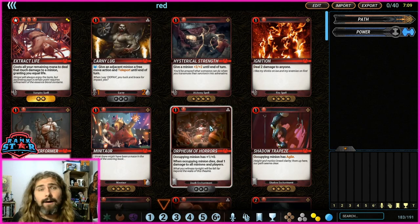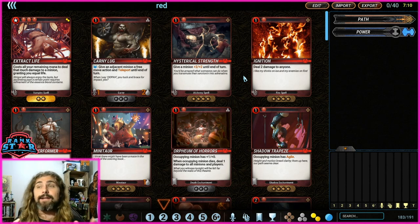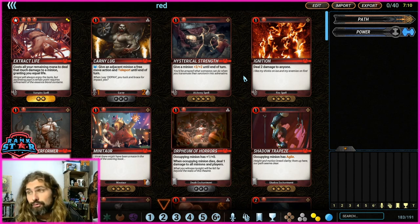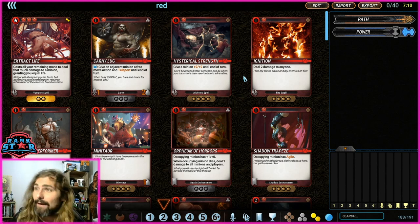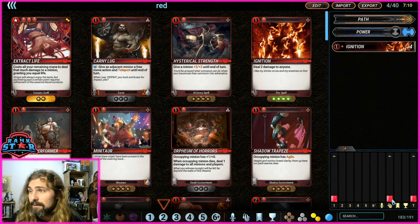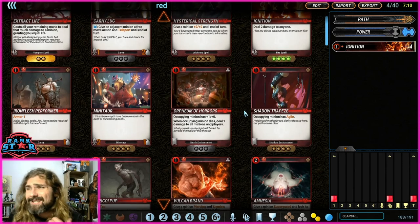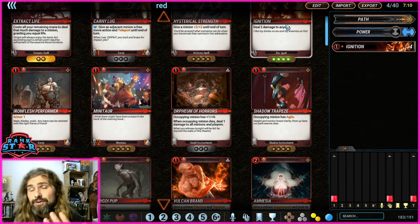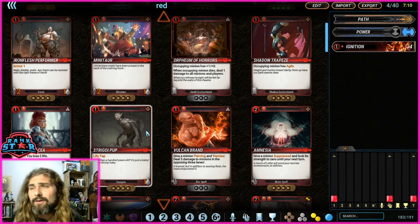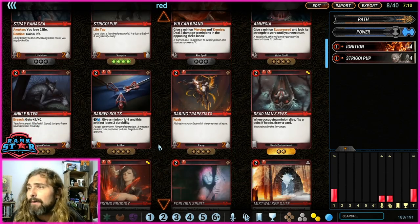Mono red — I want this to be aggressive. That means I need lots of early game plays: ones, twos, and threes. My first four turns are the most important. I need spot removal to clear lanes so my minions can swing, so I need Ignition — I'm putting four Ignitions in the deck. I can see on the mana curve I now have four one-drop spells. I also want a one-drop minion, and Stagori Pups with life tap fit perfectly — putting in four of those.